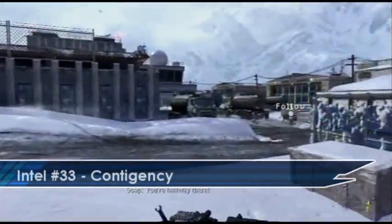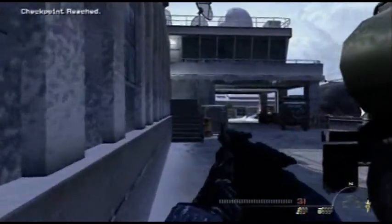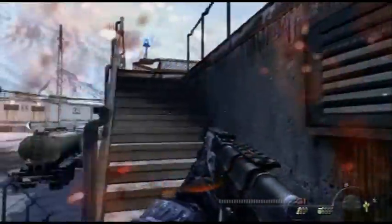After you leave this building there is a helipad directly in front of you. You need to go up these steps and get on top of the helipad. Once you're up there, if you go up into the top left hand corner you'll find your Intel.